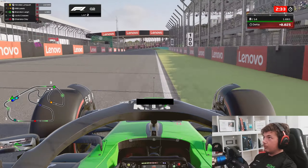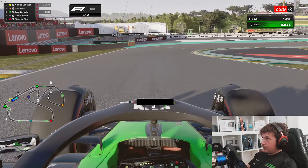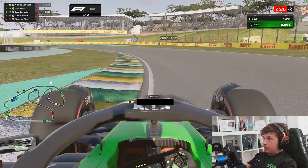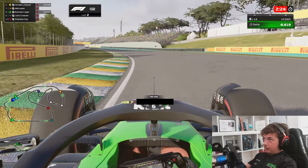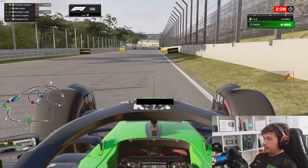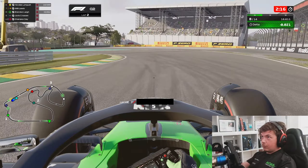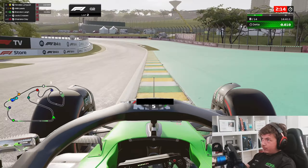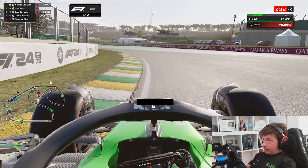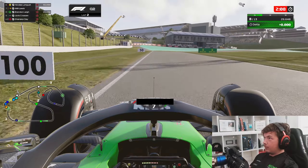Our first lap put us up into P8 and now we're starting our final lap here in Q2. Fresh tyres, of course, down out of the first Senna Esses. You can see we're gaining a little bit of time already on the delta, so it's been a nice smooth first sector coming into Turn 4. We're going to slightly miss our apex — ever so slightly — just costing ourselves a quarter to half a tenth at maximum as we go into the middle sector.